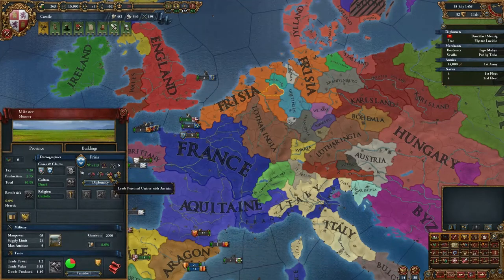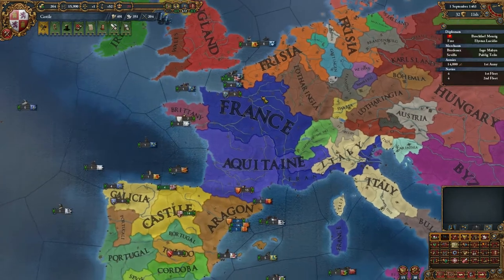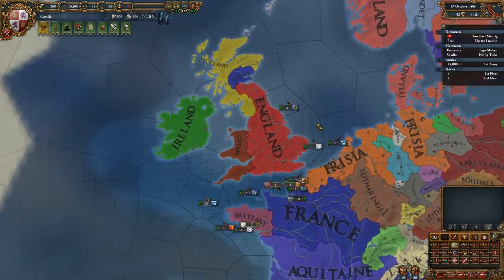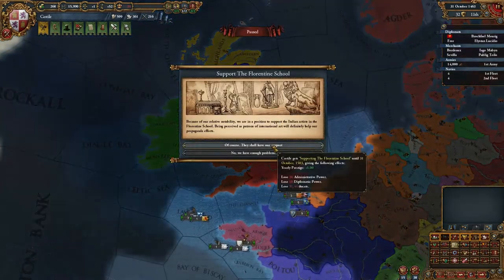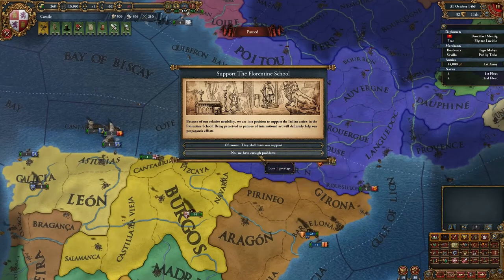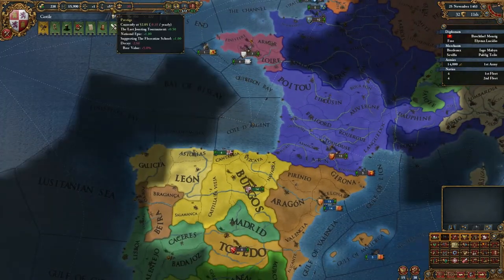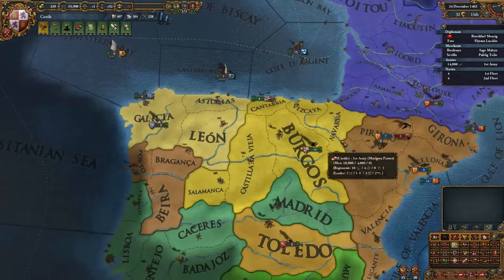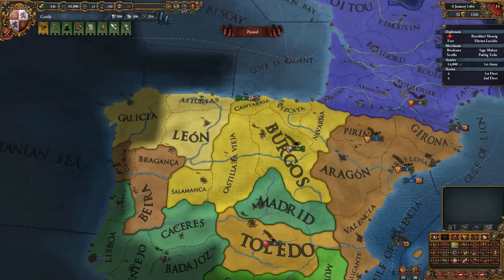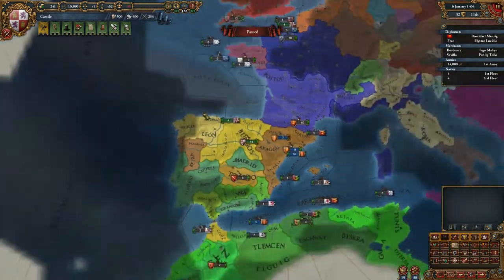They're still the target of a coalition — Frisia. I believe they'll survive. Support the Florentine School — thank you for the prestige, I didn't need it. I currently lose prestige, but way less. Algerian Nationalists — oh, this is Berber. I see, that explains it.